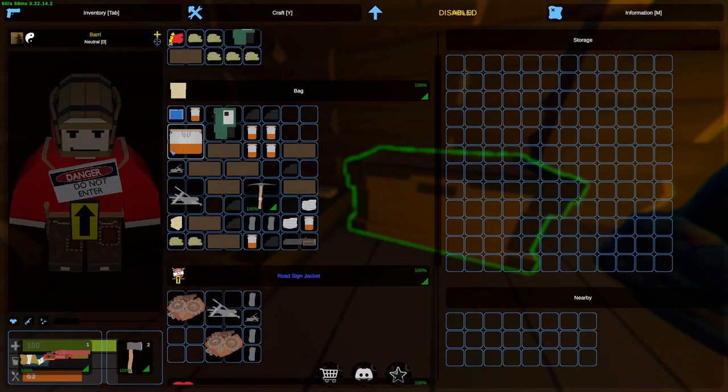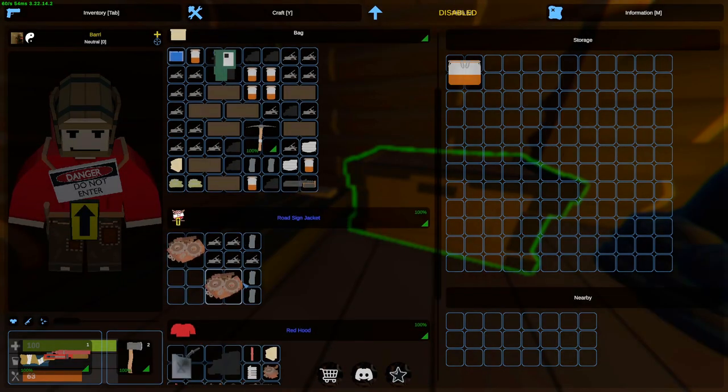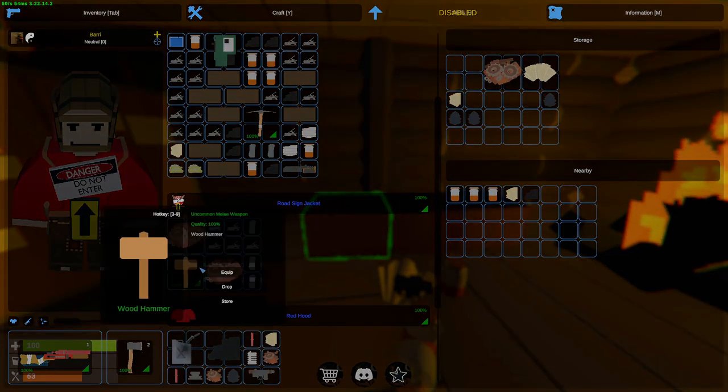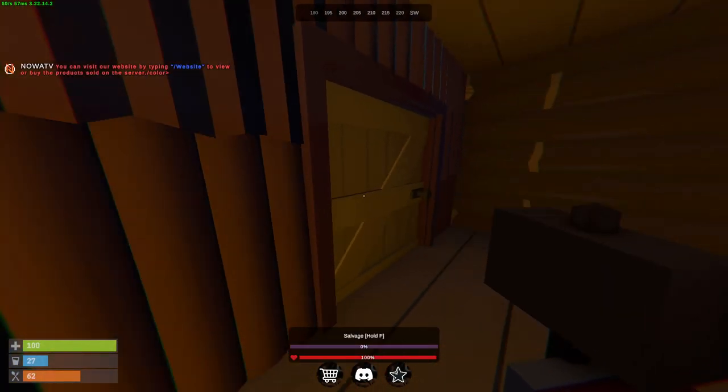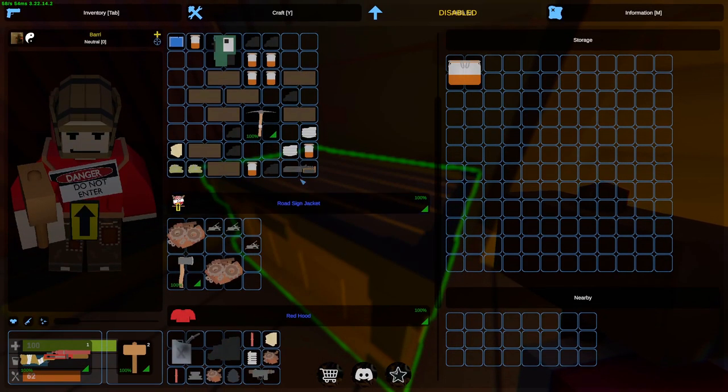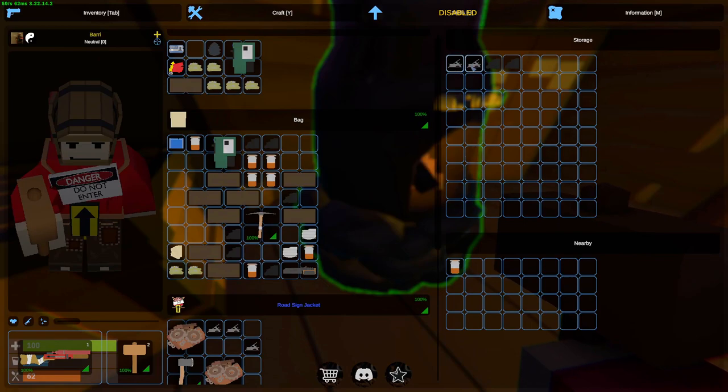Since we got ourselves metal fragments, we can start making the big crates. I can actually make more, to be honest, or we can upgrade the base into metal — that's what I'm going to do. We got ourselves three metal fragment walls and one high-quality metal wall as well. Let's go.